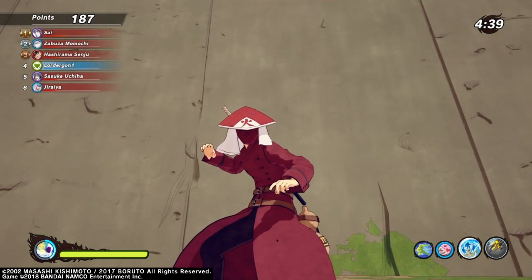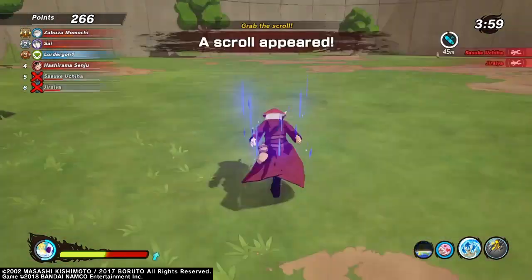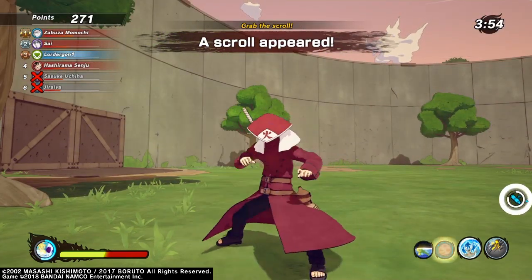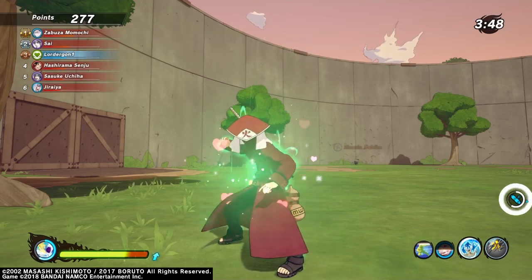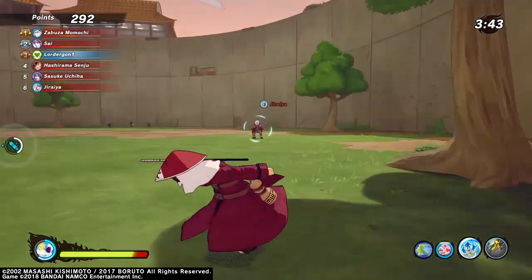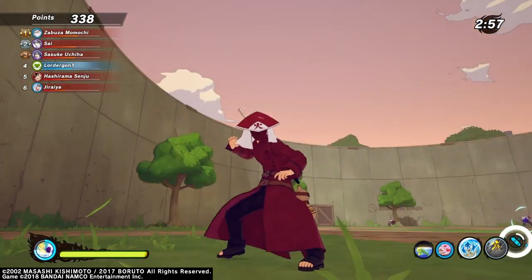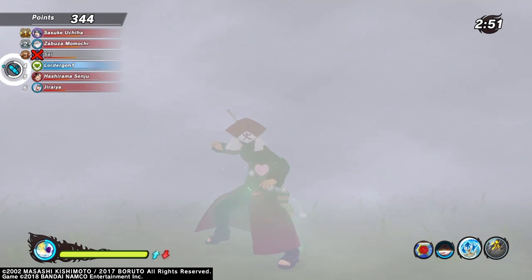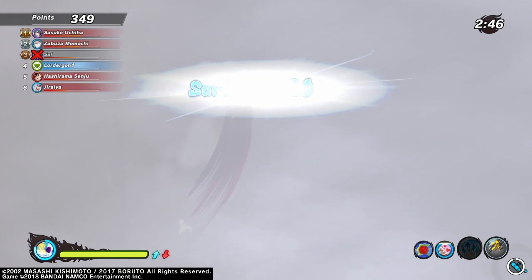Now let's check out the new ninja tool — the Valentine's Chocolate Cookie. I'll take some damage first to test it. It's a heal over time, just like the Halloween candy was, but it gives you a heart visual around your character. It also has a nice 14 to 15 second cooldown, which is pretty nice.